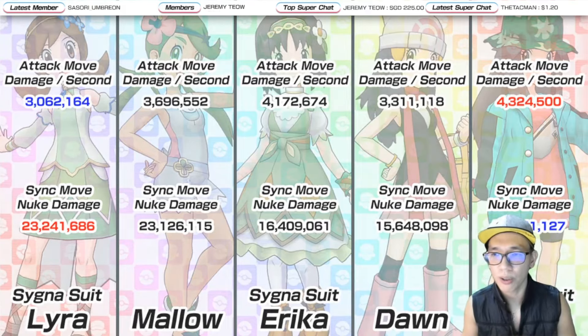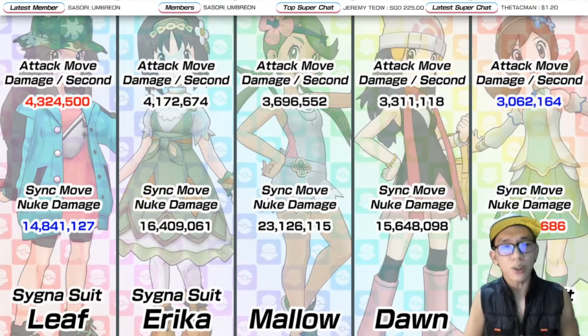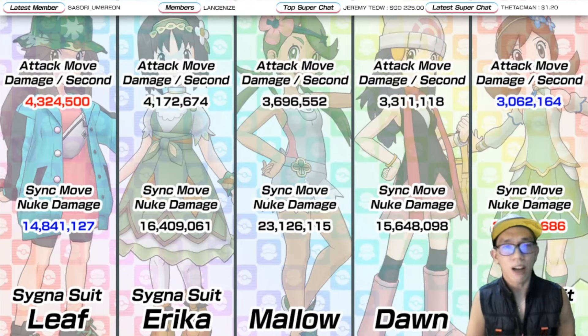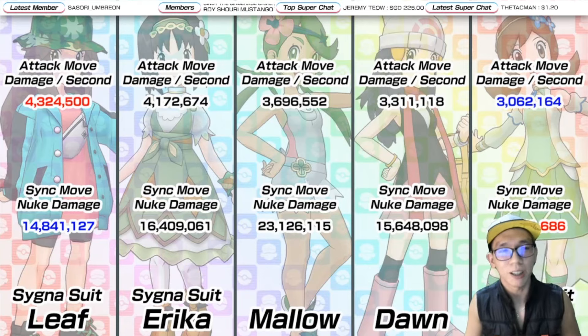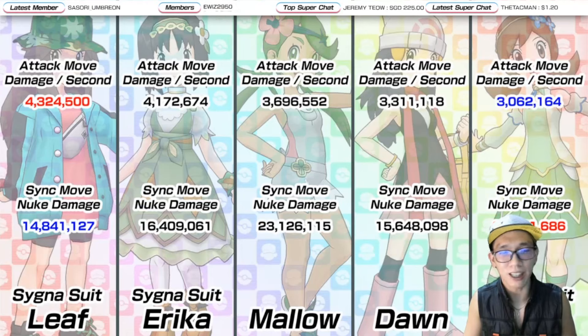In terms of DPS, rearranging the list: Cygnus with Leaf is highest, followed by Cygnus with Erika, then Mallow, then Dawn, with Cygnus with Lyra actually last. But who cares about Lyra's DPS when you can infinitely flinch the opponent?